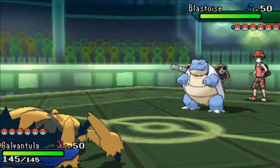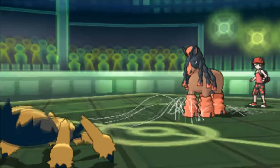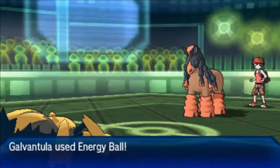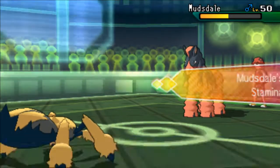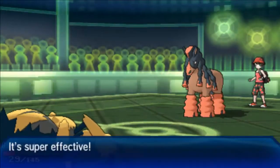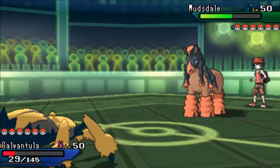It's not a good matchup for him so I'm pretty sure he's gonna want to switch out, which he does. I'm gonna set up the Sticky Web now. I do have the Energy Ball for ground types like this Mudsdale over here — I'm max special attack. The Energy Ball did around half, though I expected it to do a little bit more. I'm guessing he's running some special defense investment, and it's also unstabbed.